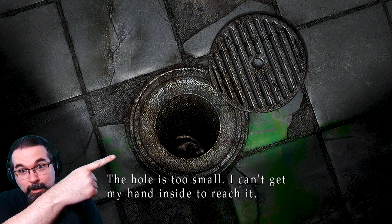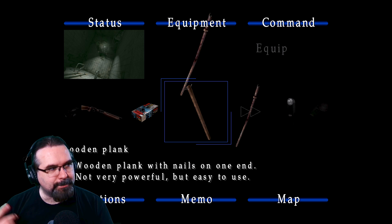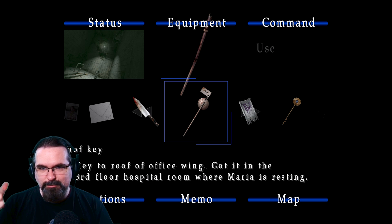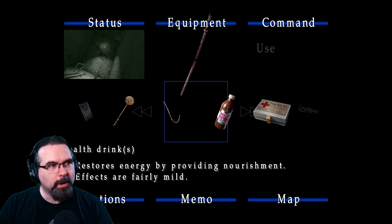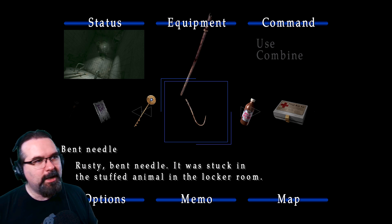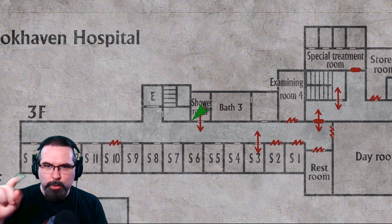James, are you going to stick your hand down that drain? There's something stuck in the drainage pipe. He is literally going to stick his hand in the drainage pipe! 'The hole is too small and I can't get my hand inside to reach it.' Look at that — that looks like an ear down there. 'May need a long, narrow tool.' Let's see what we have — we have a wooden plank, a steel pipe, but the pipe won't fit in another pipe. We have a bent needle but that's too short, so we might need something to put on that needle.